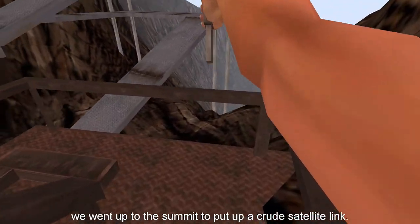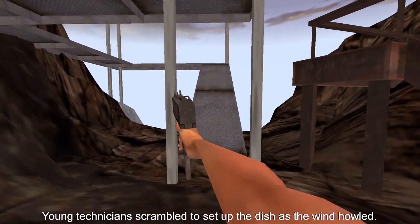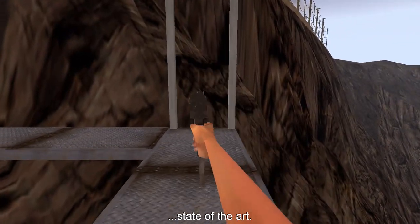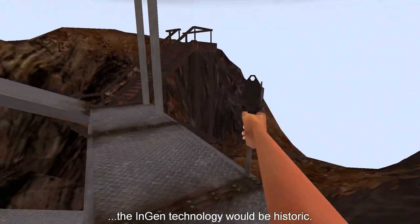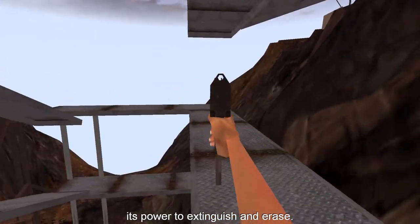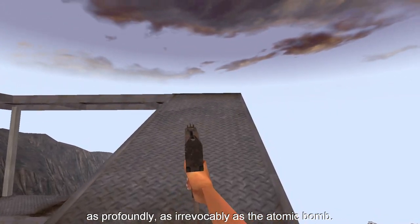A few weeks after we landed, we went to the summit to put up a crude satellite link. We went by helicopter. Young technicians scrambled to set up the dish as the wind howled. High speed uplink. State of the art. If we succeeded, the InGen technology would be historic. We were planning to conquer time's power over life — with its power to extinguish and erase. It could change all our lives, as profoundly, as irrevocably, as the atomic bomb.